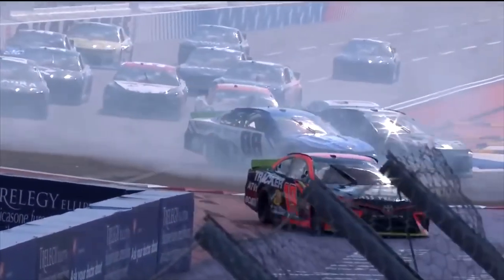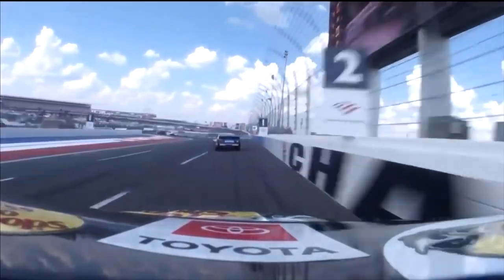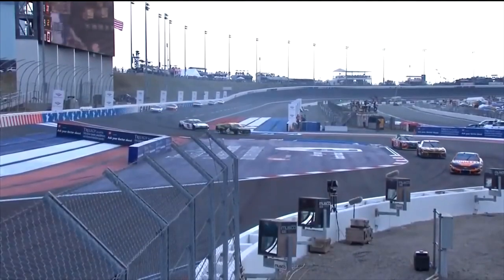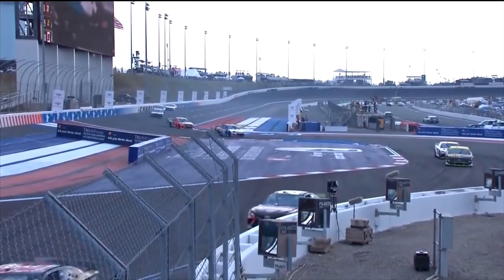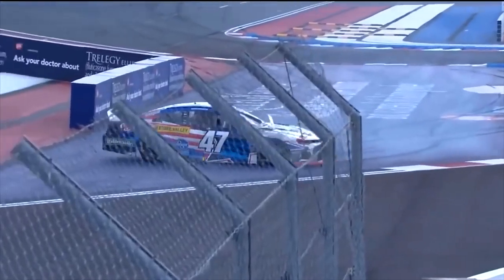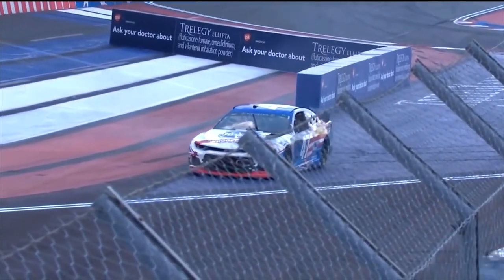He just didn't understand how much those cars were going to slow down and locked up the rear tires and spun himself out. Did a nice job — or got lucky, I would say got lucky — as the cars spun around him. Bubba missed the chicane as well but he didn't stop. This wheel hops in there and spins out. You're going so fast and you get those rear wheels hopping, you just cannot get it slowed down. We've seen it all weekend long — it's going to continue to be a problem as these brakes get hotter and hotter. It's going to get worse and worse getting into that corner.